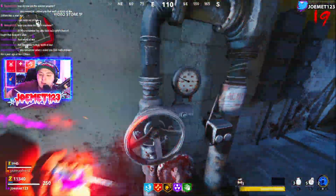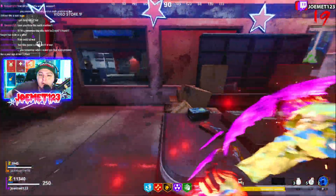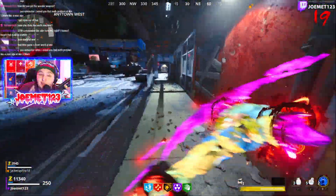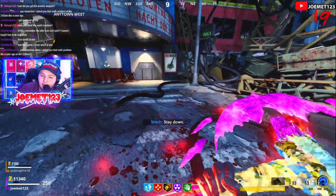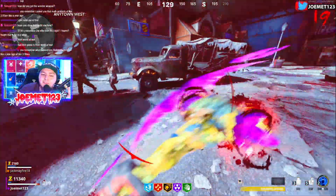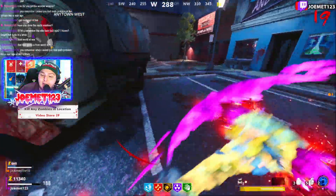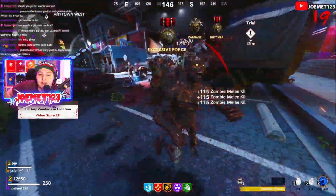Imagine throwing the Hell's Retriever, but you hold the button and the Retriever stays out spinning. You're also able to use the axe ability — the R2 ability — while holding down the L2 ability. While it's out spinning, you can still use the actual axe version of it. It is insanely powerful even without the L2 ability, without the spinning axe, without being able to throw the axe at all. It is really good, but if you pair those two together with an insane camping spot, the axe alone is insane.